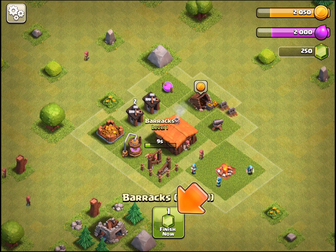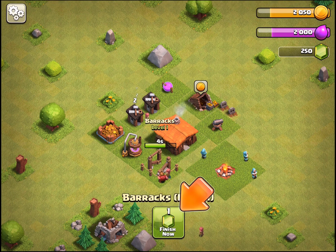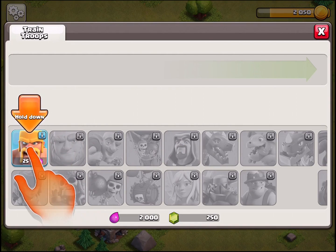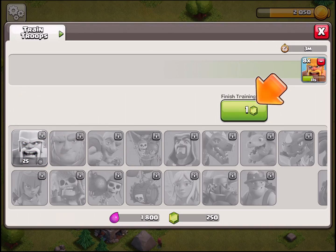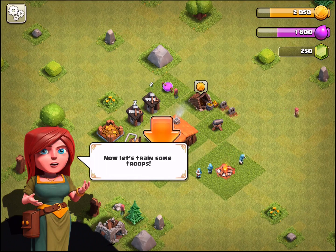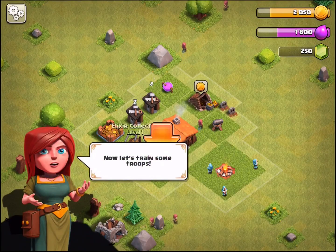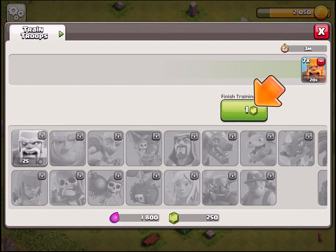We have the town hall, some storages, and some pumps. Now we have a barracks - train troops! We're gonna train eight. They want me to use more gems - it's 20 seconds per bar. Not gonna do that.